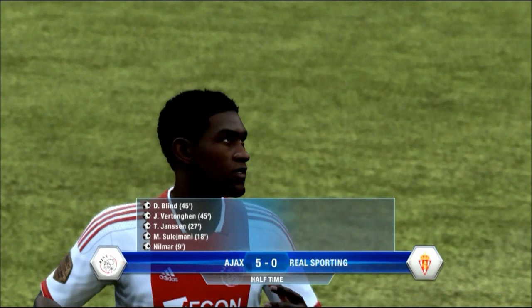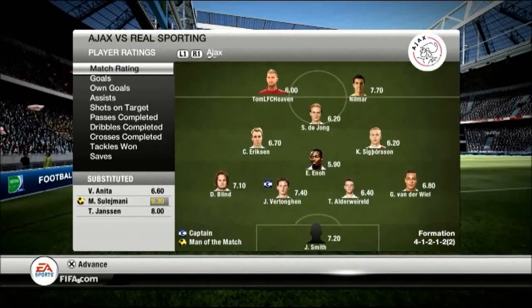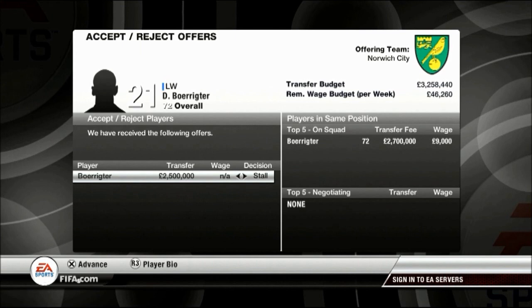In the second half nothing happened, guys, so finally one of my goalkeepers managed to get a clean sheet. And as you can see, we decided to sell Boa Richter, who scored for us in the preseason friendly game, but he won't be a regular for us.